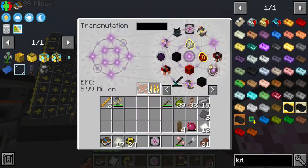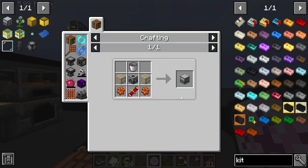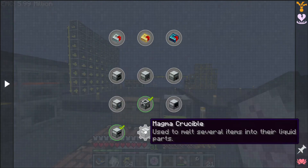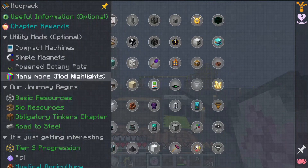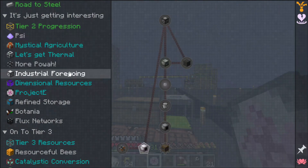Before we can get into Industrial Foregoing we need to get into a little bit of Thermal. I was taking a peek at the quest and we need to make the Magma Crucible and the Fluid Encapsulator to unlock Industrial Foregoing. You may have noticed this quest has a circle pattern and this one has a gear pattern — I'm wondering if the gear pattern means this quest unlocks something, maybe for tier two stuff.